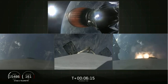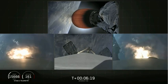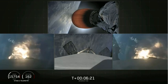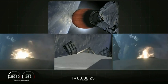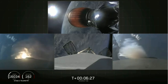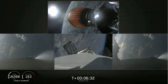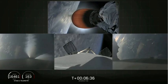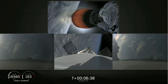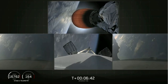Side booster entry burn has started. And there's the re-entry burn beginning. Stage two trajectory nominal. The re-entry burn is complete for the side boosters. Coming up in about 30 seconds, the center core, which you see on your center screen, will begin its re-entry burn.